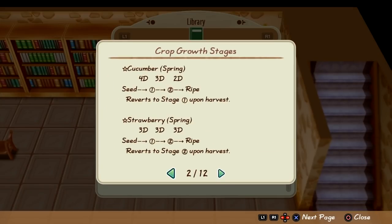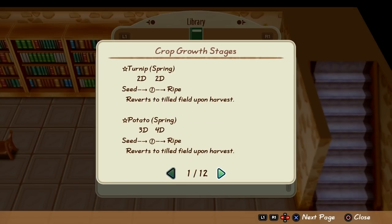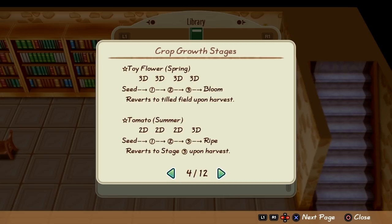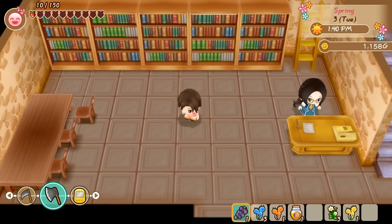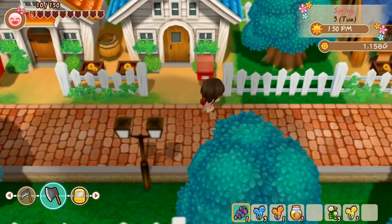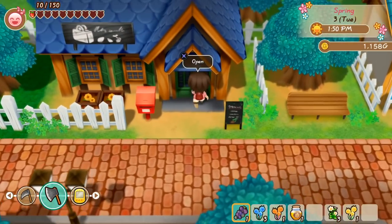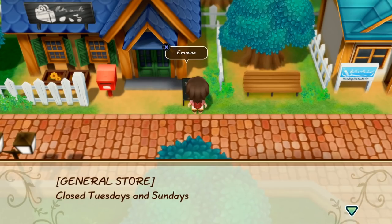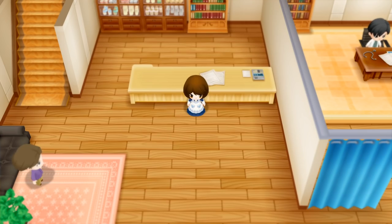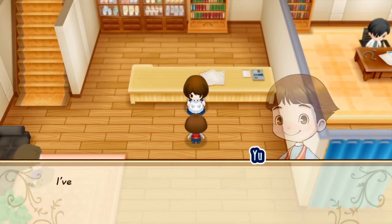I think in Harvest Moon 64, actually looking at the bookshelves increased your friendship with her. I don't know if that's the case here — I'm doing it just in case. This owns though — look at this. It's got growth cycles for all the crops. This is actually pretty useful. Oh, I thought the cabbages were five dimensional. Yeah, the 5D cabbages. They project themselves through time and the other thing. You can make a delicious Tesseract kimchi with them. Pan-dimensional sauerkraut.